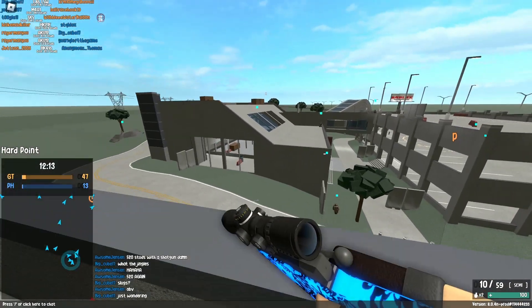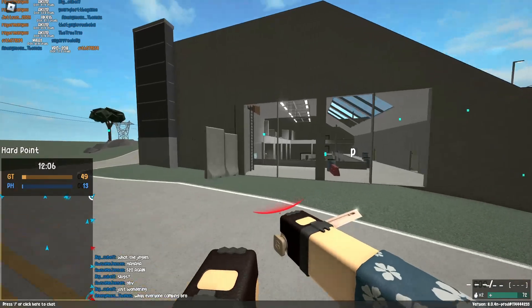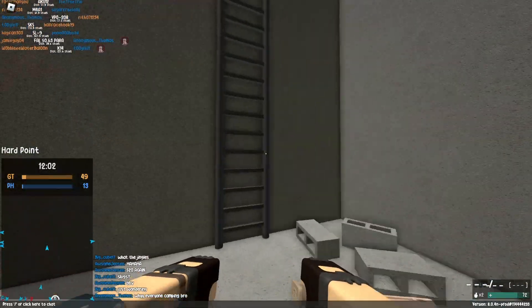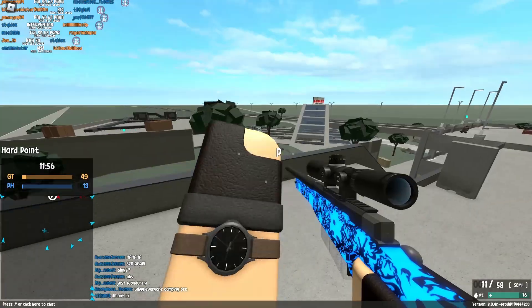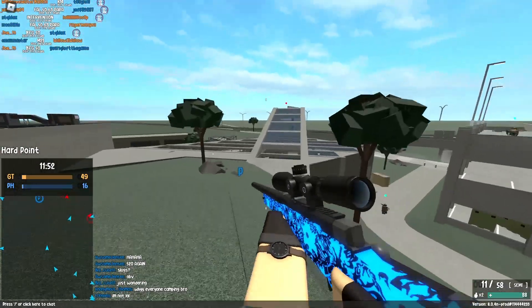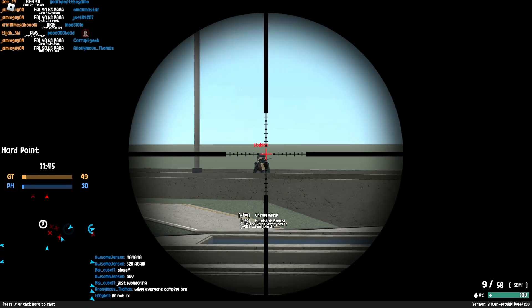At first you might have trouble learning the bullet drop. I had the same problem at first, but after a while it's actually pretty easy because 1500 muzzle velocity isn't actually that bad. The BFG has 3000, and so do all average snipers.